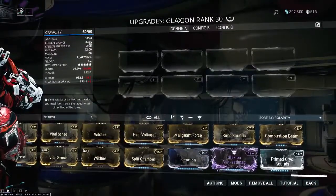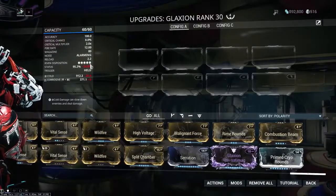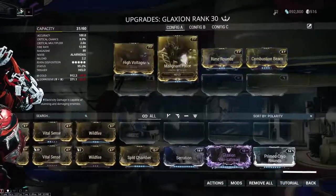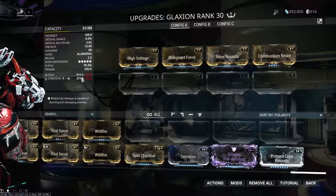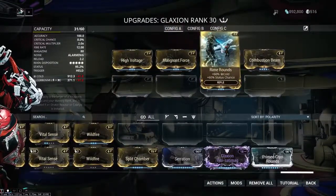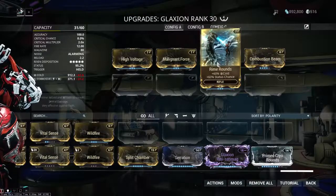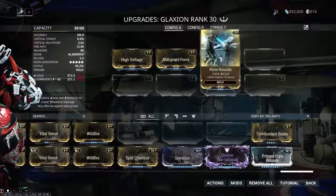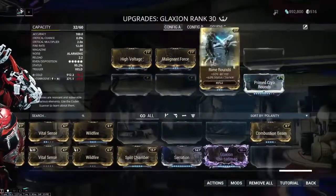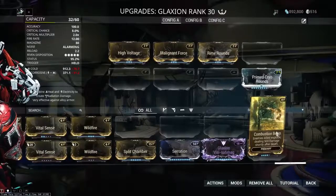The weapon has almost no critical chance, but it has a very high base status at 34% and a huge Riven disposition. What you can get out of this weapon is an extremely high status chance, and you can also take advantage of the fact that the base damage type is Cold — generating a unique combination of Cold, Corrosive, and other statuses that very few other weapons can reach 100% status on.